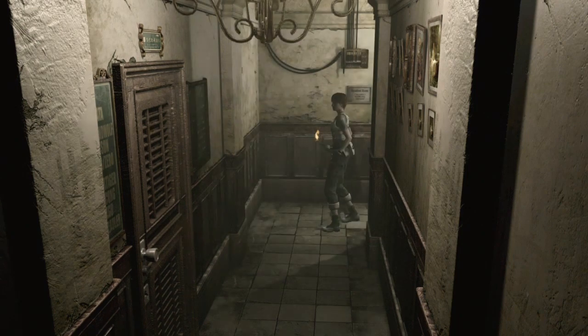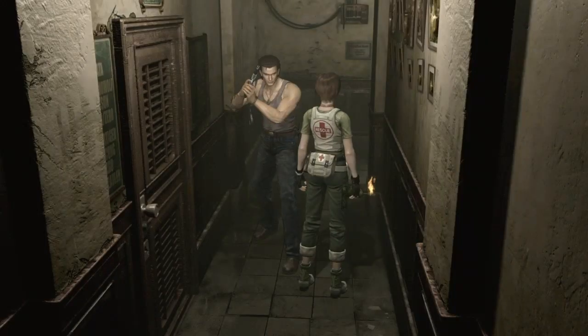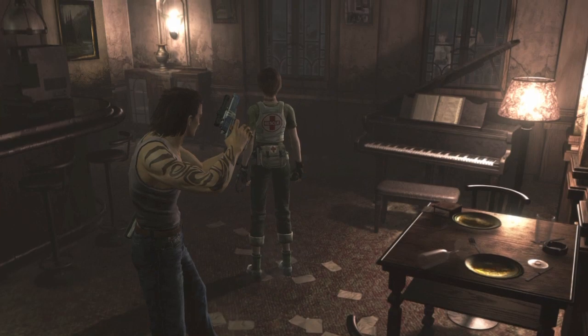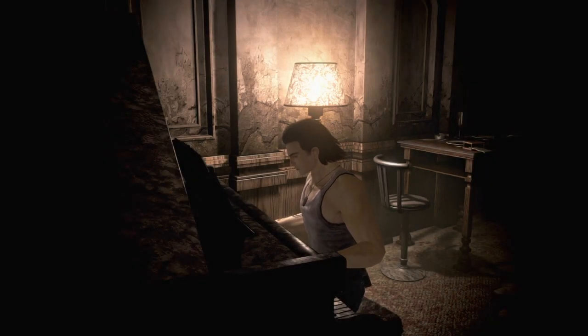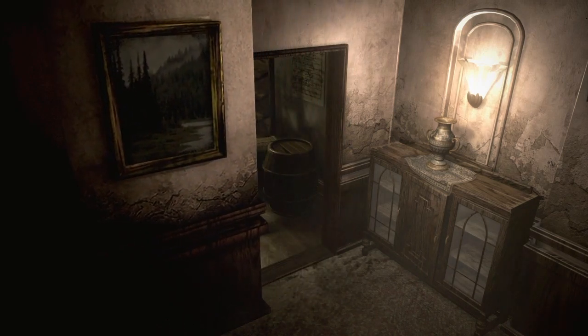Alright, we're back. I already took care of the leech man in this hallway and managed to grab the vice handle, but yeah I died as you saw. What I did was go out of my way to grab more supplies and health. I went into the main room, grabbed a bunch of supplies, came in a lot more prepared, and was able to take care of that leech man pretty simply. I'm not even sure how I died - I feel like I got cheated, but we didn't lose too much progress.